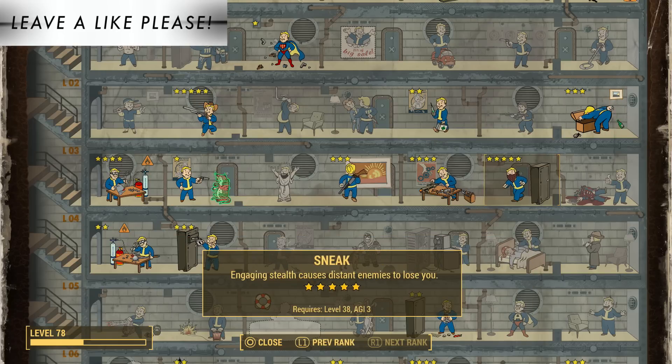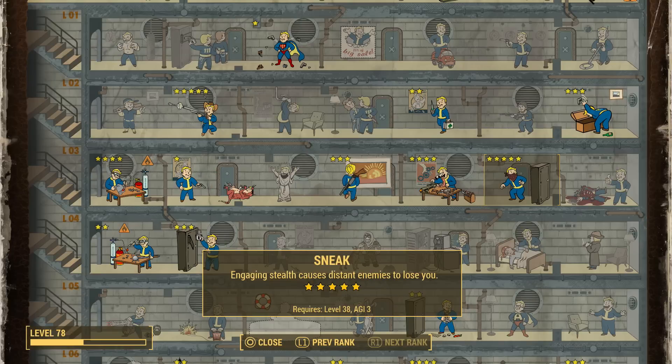The next perk I want to talk about is called Sneak, and I think Sneak is one of the most powerful perks in the game. Simply by entering Sneak mode, you can do double damage with any weapon at any range. I actually think Sneak is a little bit better than Ninja, because Sneak affects how many enemies you can get a stealth kill on, rather than Ninja just affecting how much damage you do to one enemy before you're spotted. So I think it's better to have Sneak at rank 5 and Ninja at rank 0 than Sneak at rank 0 and Ninja at rank 3.